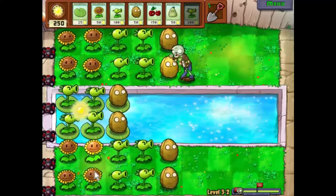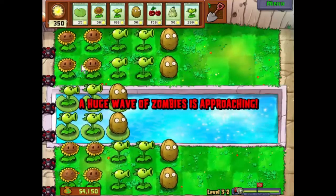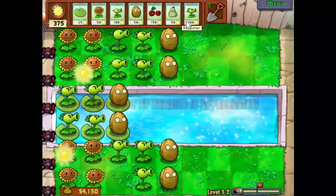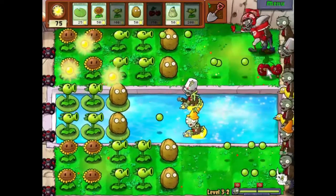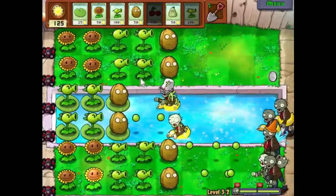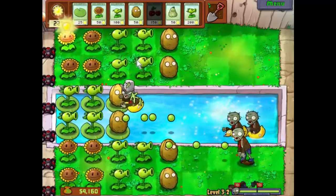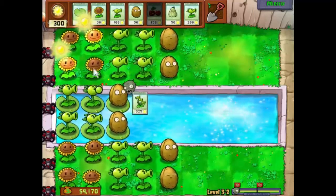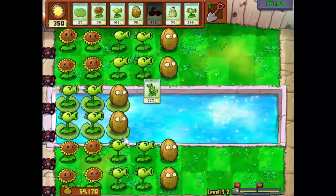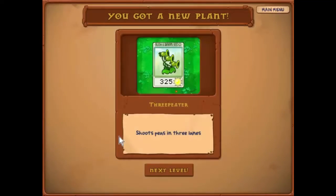Coin — thank you very much, we're nearly at 5,000, that's good. We'll pop that there. Final wave — there we go, these aren't going to last very long. Plenty of sunlight and that looks like it's all over bar the shouting — and it seems even the shouting is done now. Three-peater shoots peas in three lanes — well there we go.